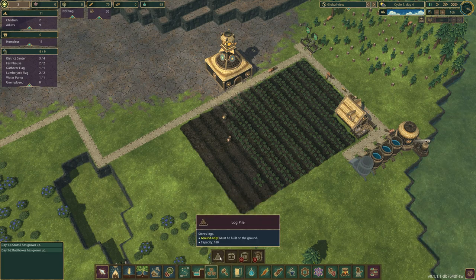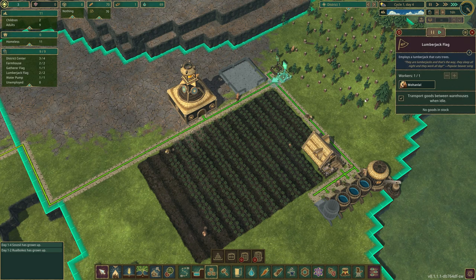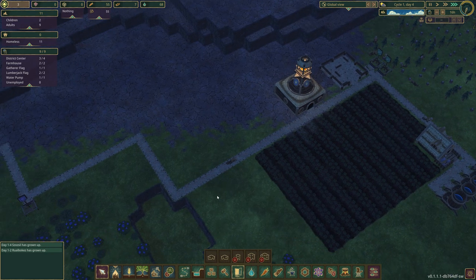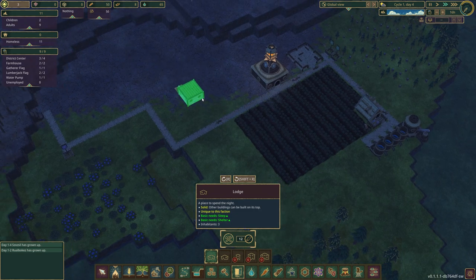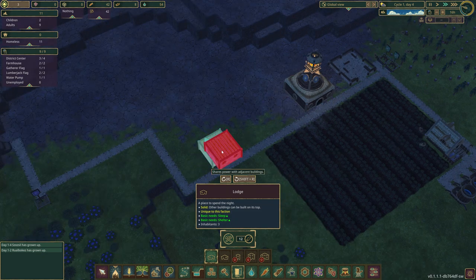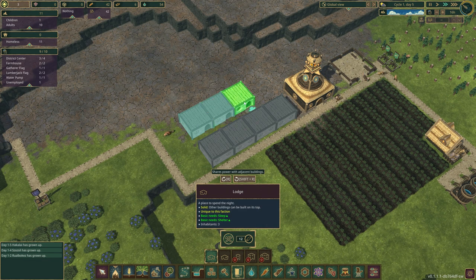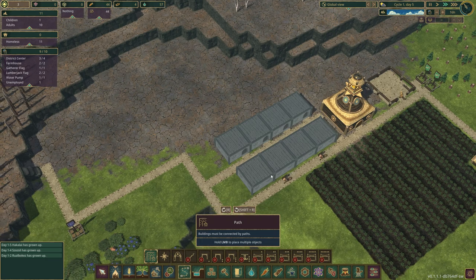I want to look at some log storage too - I'll just place this here. The logs won't all get collected here because only one of 20 can be collected in this spot, but this storage holds 180. Now let's also start looking at houses. I'm going to slow the game down and have a little house district over here - four houses on each side with a path through the middle.